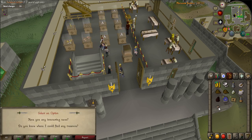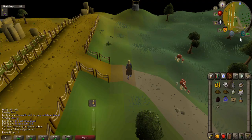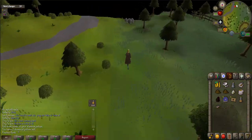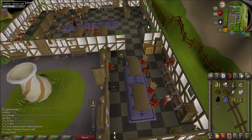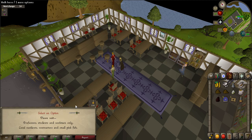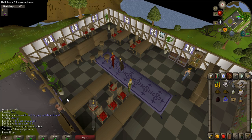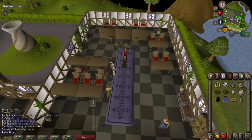Use another dig site teleport and go back to the exam center. Speak to an examiner and when prompted, answer all three questions with whatever you would like, as you will fail the test no matter what. For this next part of the quest, it will be much easier to follow if you have the maps in the description open.